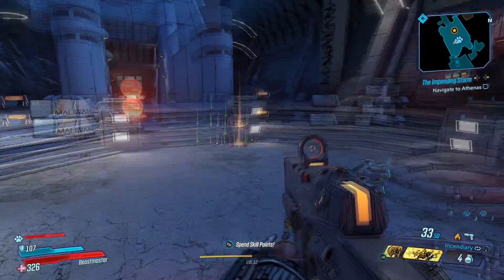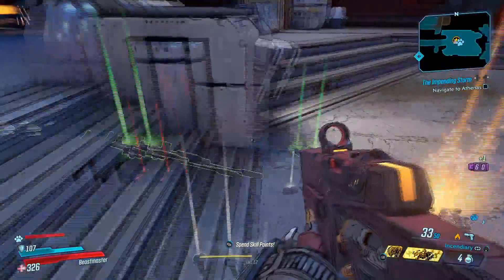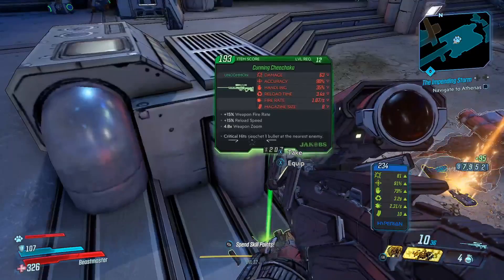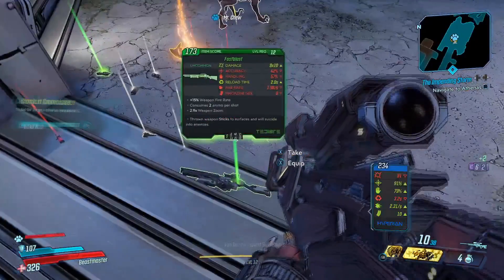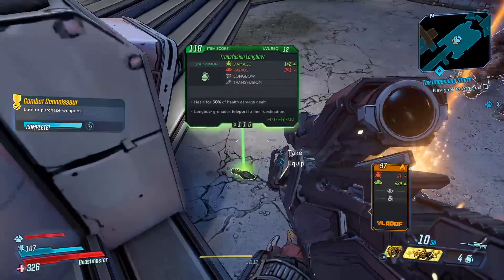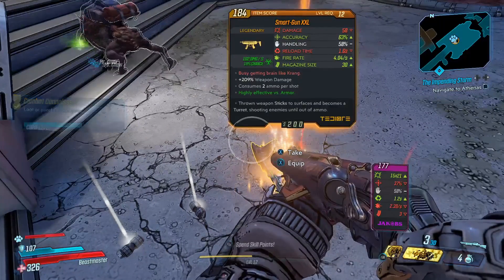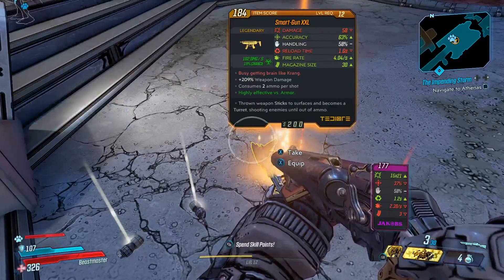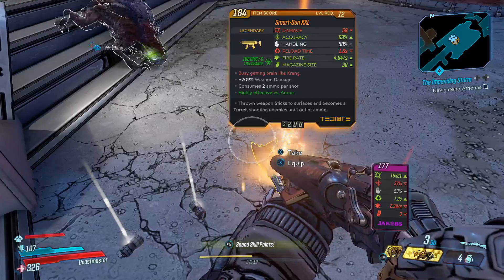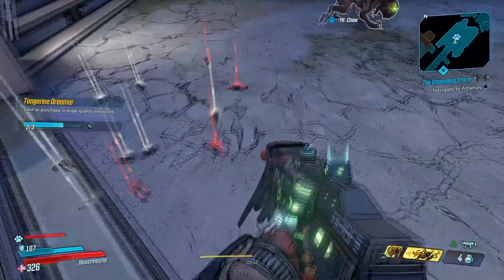I defeated Gigamind seven times and got three legendaries: the Hellshock pistol, a shield, and this time we got — we're saving it for last, it's something savory — it is the Smartgun XXL. That is a gorgeous gun. I think the flavor text might be a Teenage Mutant Ninja Turtles reference, though I'm not sure.